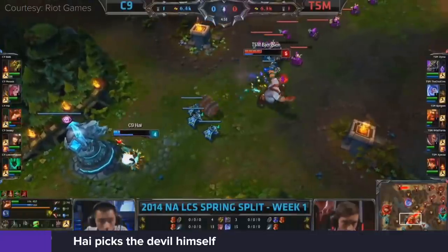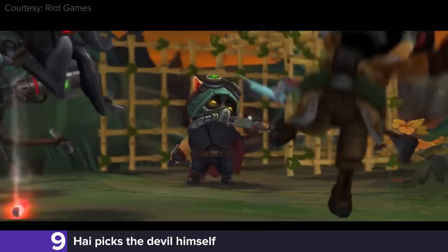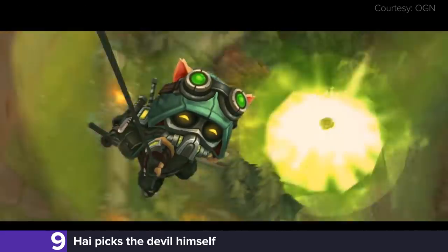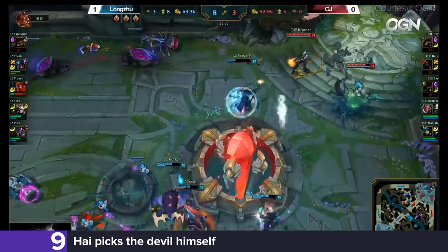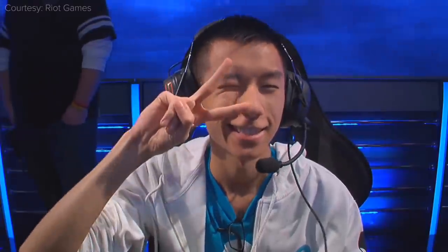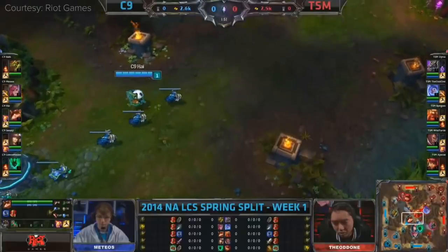This beloved, mildly psychotic Yordle rarely makes an appearance in professional play, and when he does, it's usually by accident — like CJ accidentally drafting Teemo. But coming in at number nine is the time that Hai actually chose to play Teemo in the mid lane.